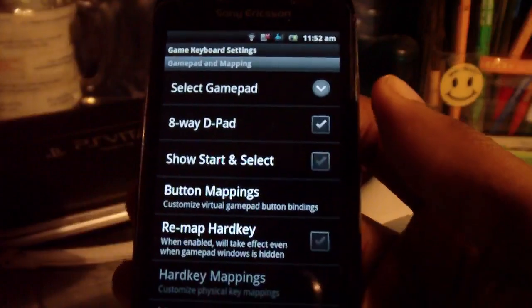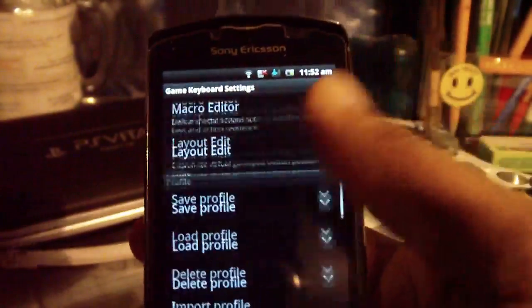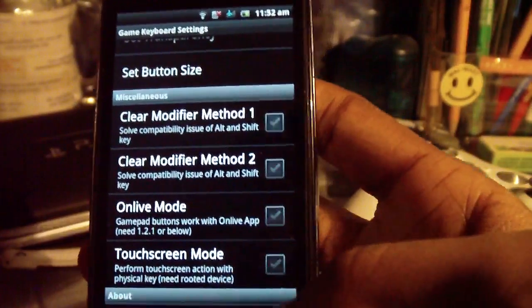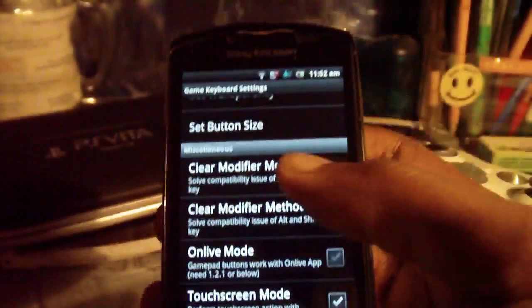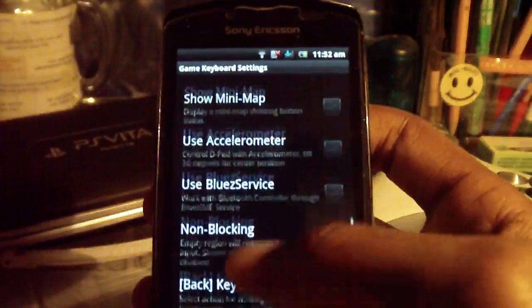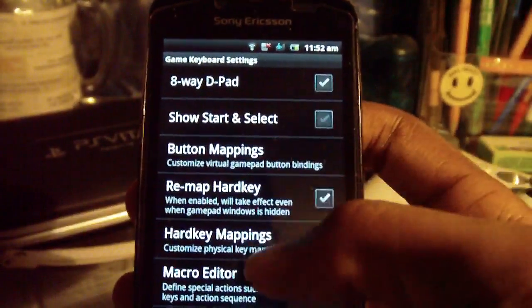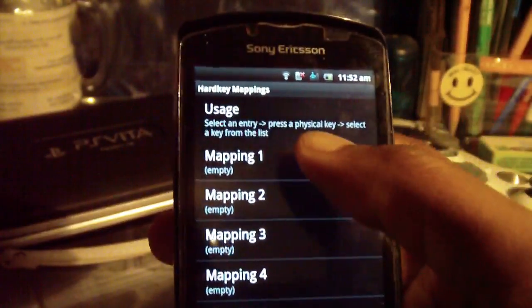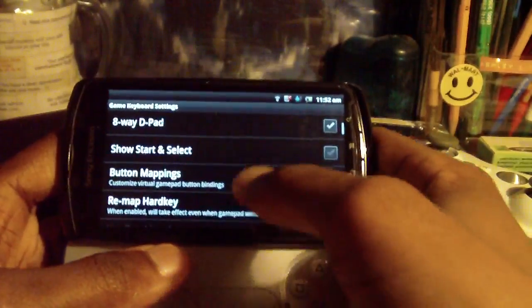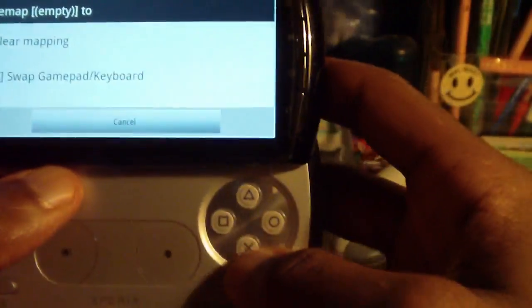Now we'll just go through here and change some required settings. 8-way D-pad is already selected. We'll also need to select Touchscreen Mode to make sure it's performing touchscreen actions with physical keys. Then next up on the list is checking Remap Hard Key because we're going to need to change the X and Circle keys, and then Hard Key Mapping. What you'll do is select the key that you want to change and then change it to whatever you want it to be.